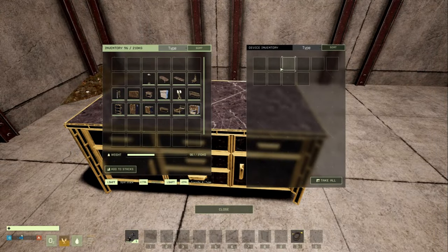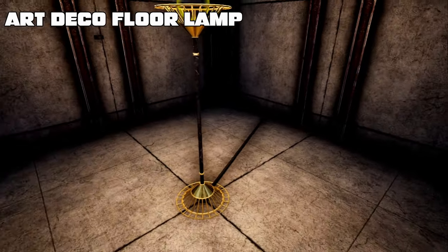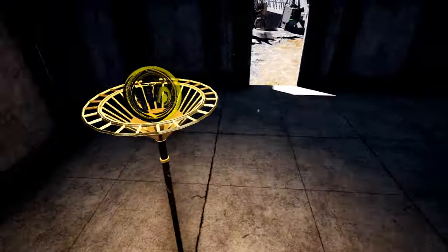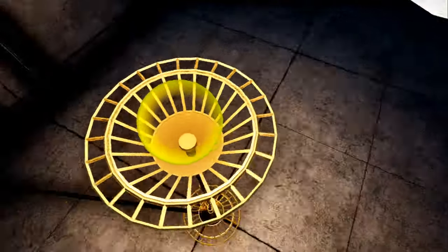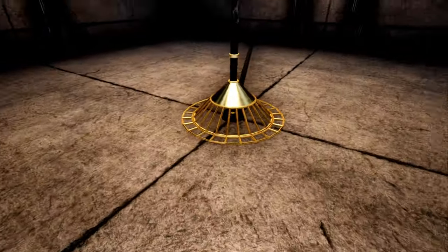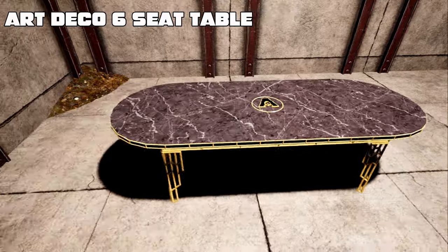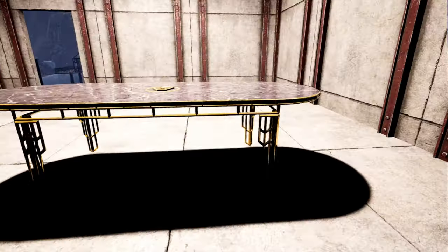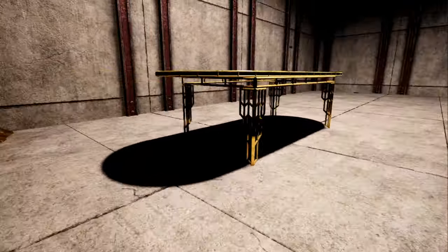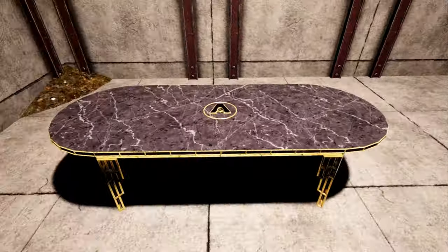The Art Deco dresser has just a little bit of storage so you can actually put things in it. Next is the Art Deco floor lamp — it's got a yellowish hue and kind of a gold dome up top, and it requires 150 power to connect. This is the Art Deco six-seater table, very similar to the cedar table — gold and black marble with the A symbol on top.